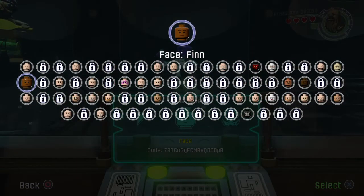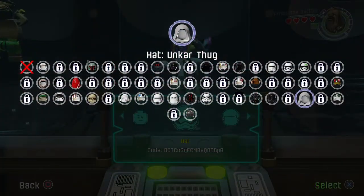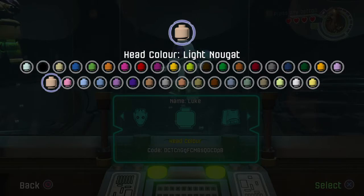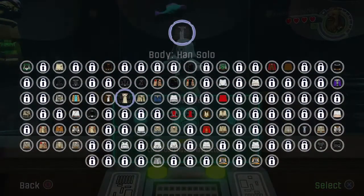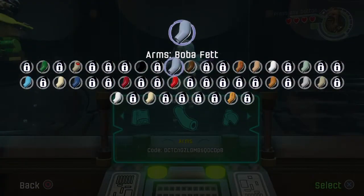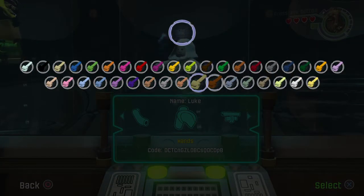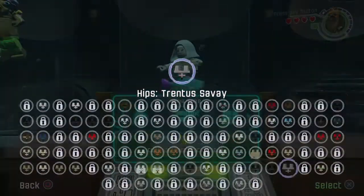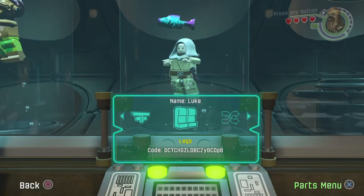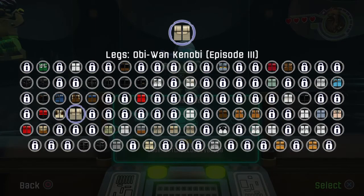Face: Obi-Wan Kenobi Classic. Hat: Uncle Thug. No hair, no head. Head color: light nougat. Body: Qui-Gon Jinn. Arms: Tusken Raider. Hands: same as the head. Hips: Han Solo Endor. Legs: Obi-Wan Kenobi Episode 3. There he is!